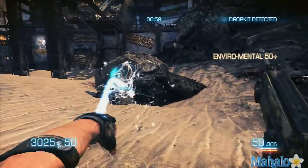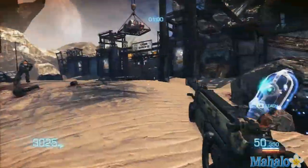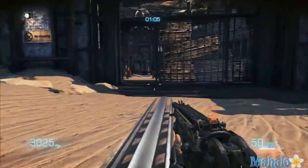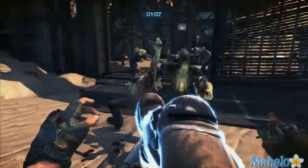Environmental stacks, so the more people you kill with it the higher your score is going to be. You see I got 200 each time — that's because I killed four people, so four times 50 is 200 for each one.